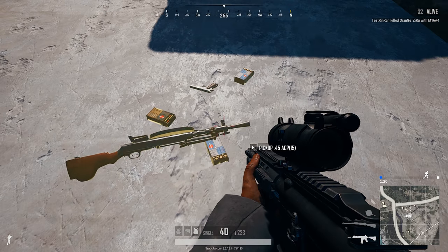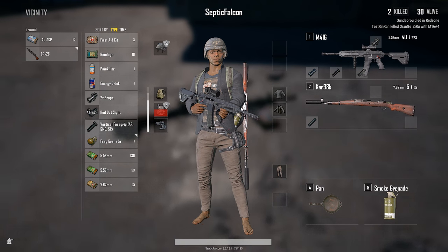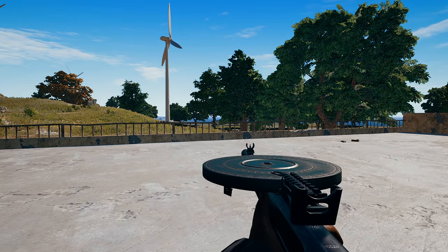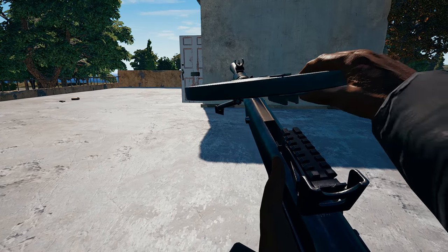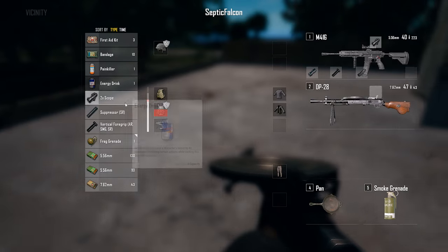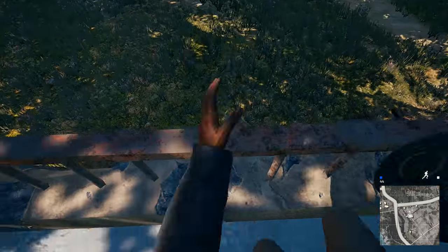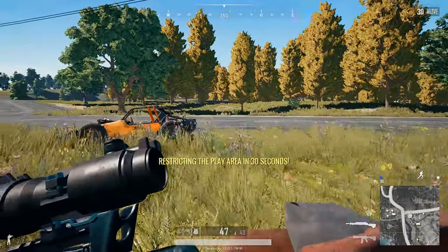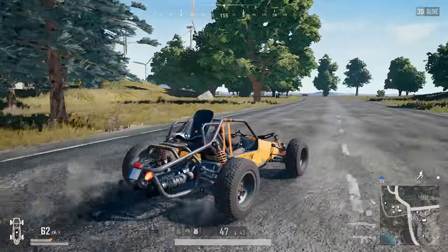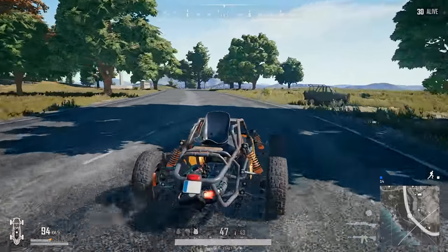The DP-28, in all its glory. Going to have to drop the K-98 — people want to see the new one. One fire mode, which seems to be fully auto — we can't change it. You can put a scope on it, even a 2x. With this one being a world spawn it's a lot easier to find than the AUG. 47 rounds to a mag, 7.62 — that's for sure. We might even run across one in a player's hands.